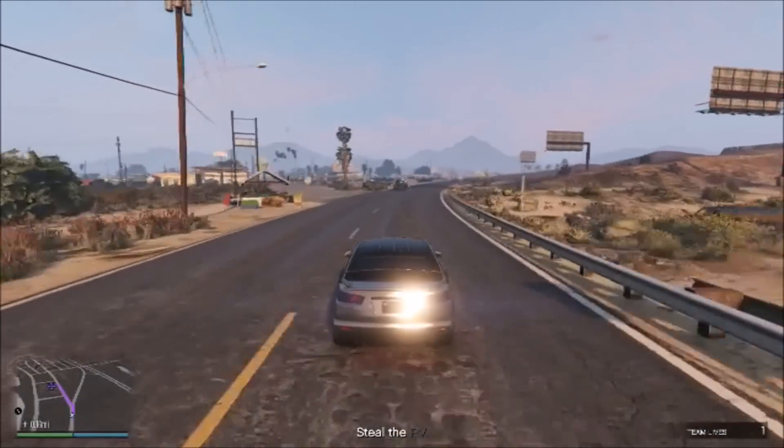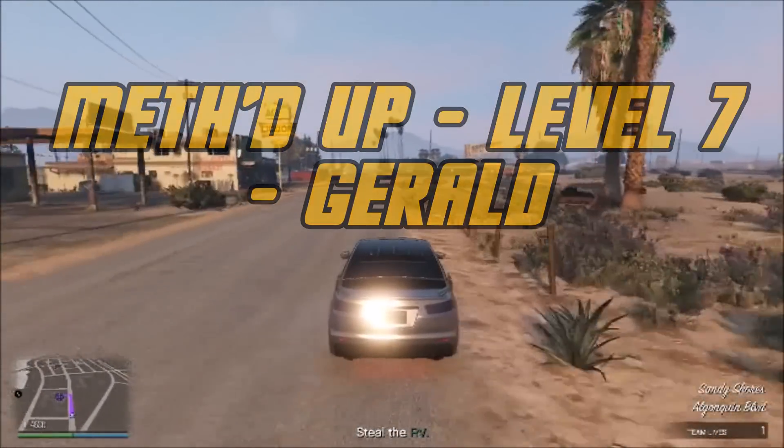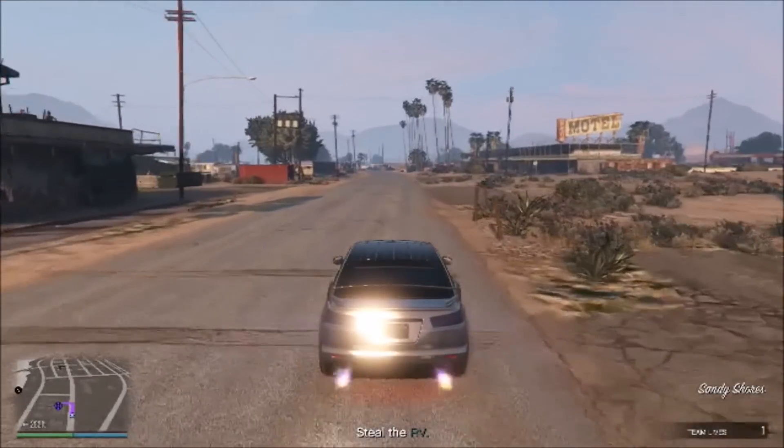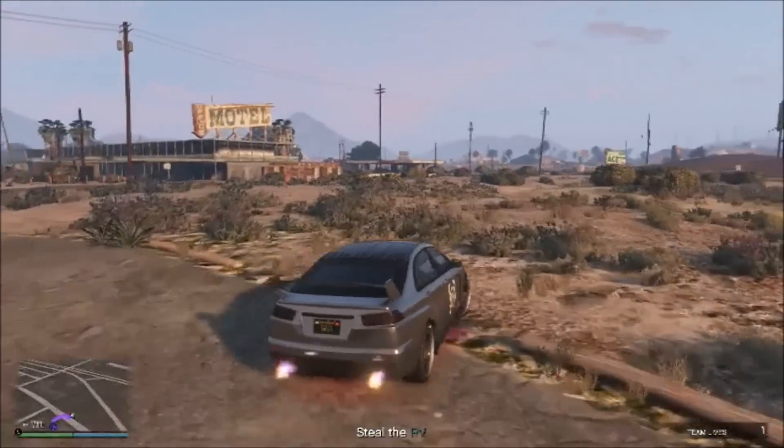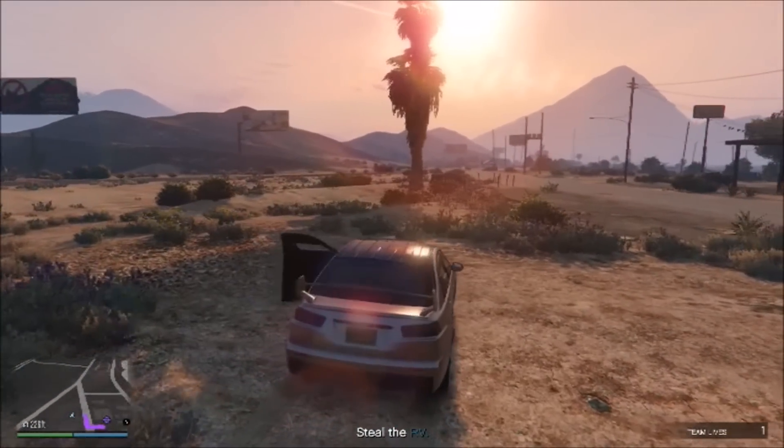Greetings, GreyWitch here. Today we're going to do a real simple, easy mission — Methdub, level 7 from Gerald. It's a real cool mission that you can do a lot of different ways, and it's one of those ones where you make a pretty decent payout on it.